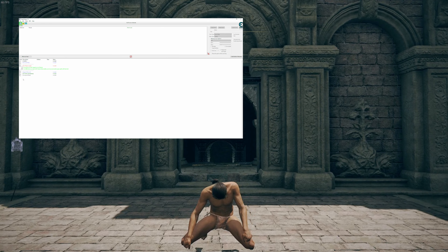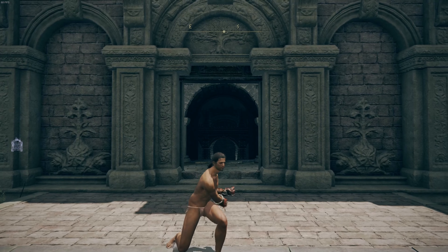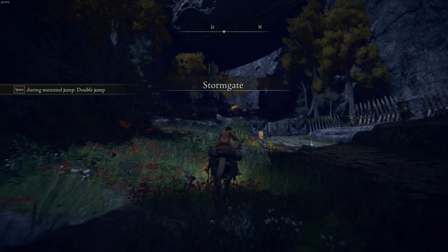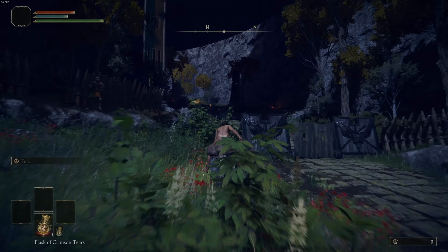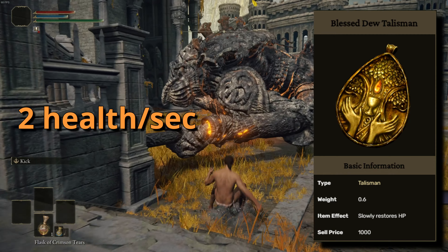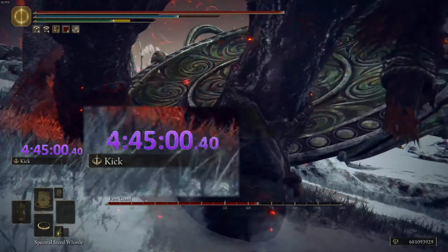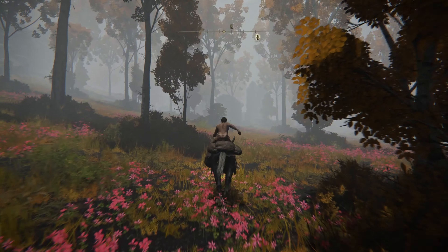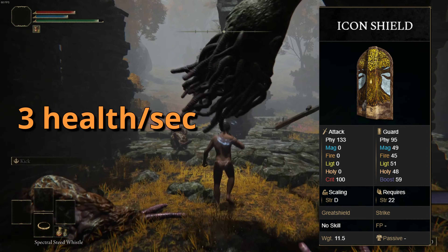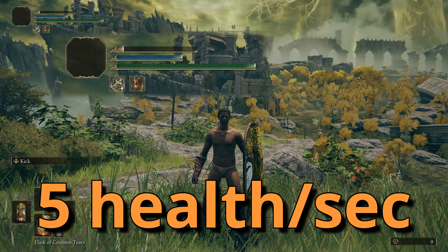What is this, you may ask? It's nothing, I promise. Just, you know, don't look it up. Now with the Briar Gauntlets acquired through suspicious methods, all we have to do is get 2 passive healing items to make these fights more possible. The first is the Blessed Dew Talisman, which heals you 2 health a second — normally useless, but when fights take hours, it really adds up. The final item is the Icon Shield, which heals you 3 health a second while equipped, giving us 5 health a second of passive regeneration for free.